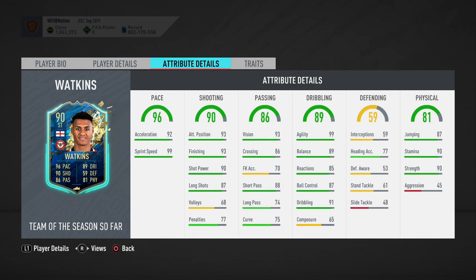His shooting stats are very good across the board too, with attack positioning of 93, finishing of 93, shot power of 90, and long shots at 87 — all very nice stats. He's even very good compared to Mario Cardi's Team in the Season card, because that long shots stat is a very nice little addition.